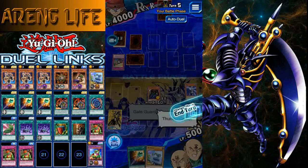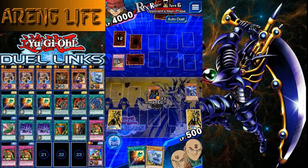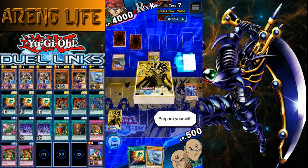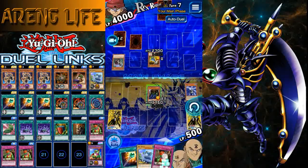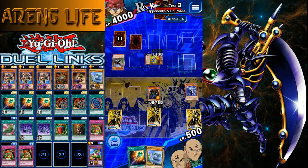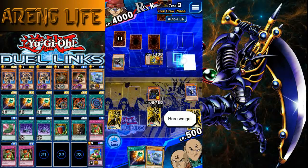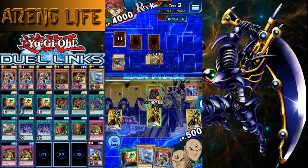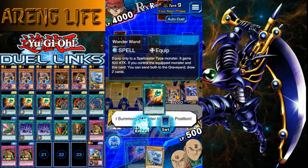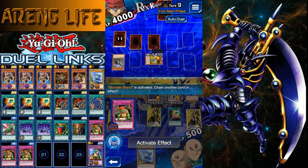The only factor we have to take into account is we do not want to attack his monsters when he has a set card in the back row and a monster with 2500 or more attack. If it's in attack position, that's kind of a giveaway. We're not going to attack that monster — not even when he switches to defense — because we have no way to stop his traps and we're running no defense in this deck.